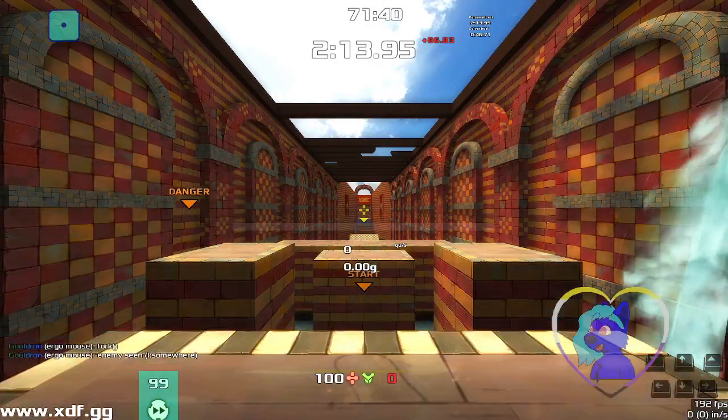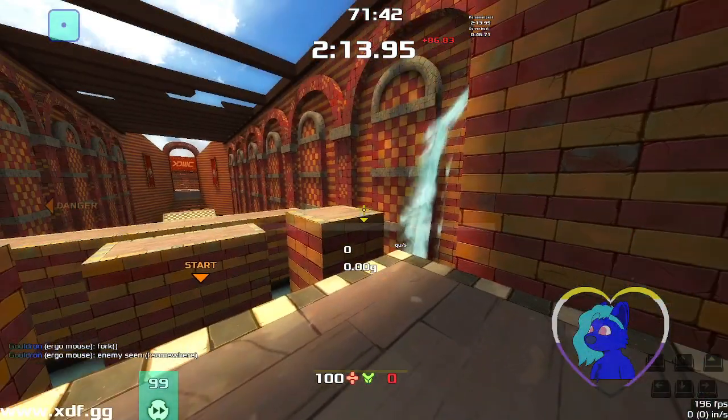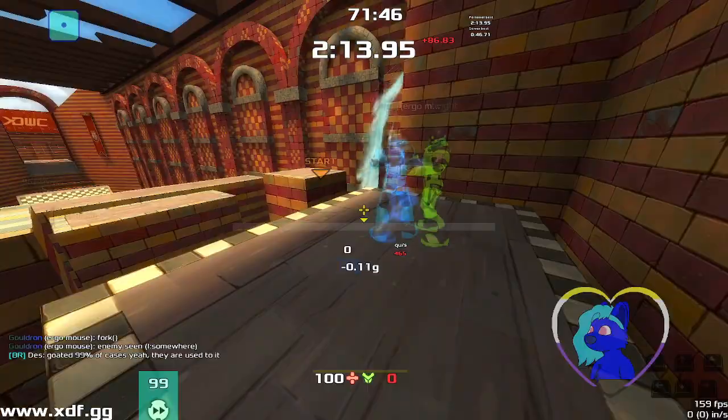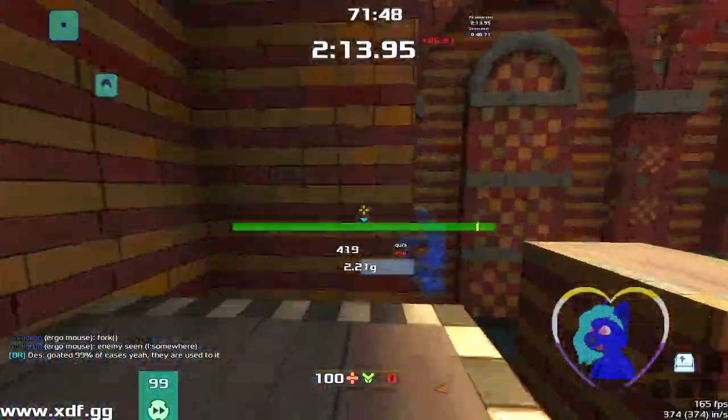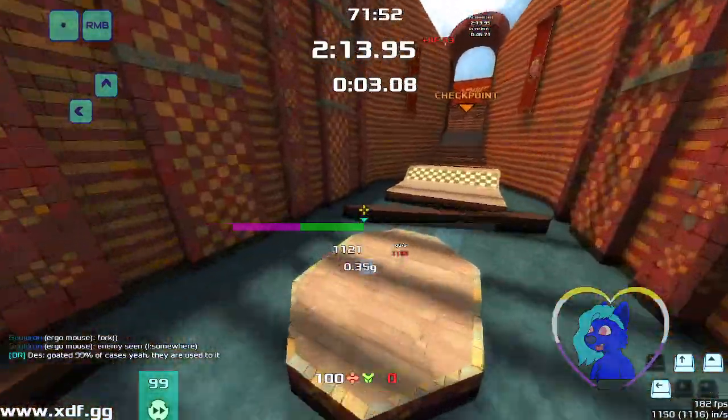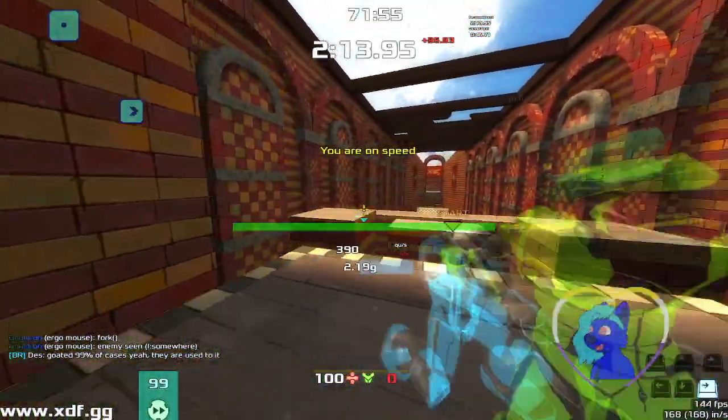It's XDWC time. Map number one, we're ready. It's a really good map — it's a strafe map, built by Ash. There is a weapon in it, which we'll show. But this is going to be the beginner walkthrough.